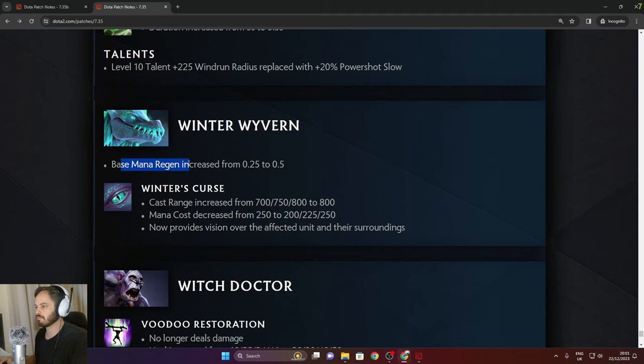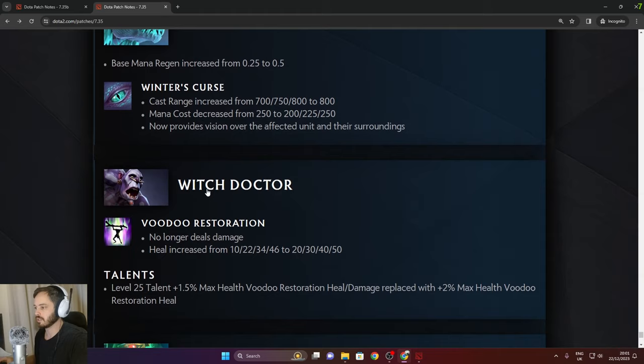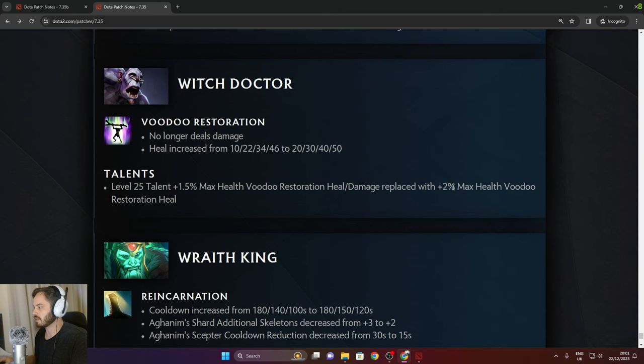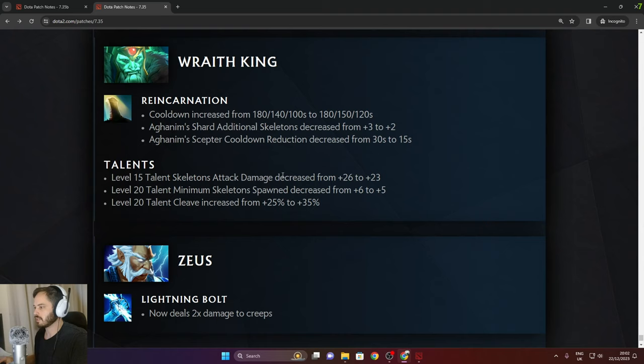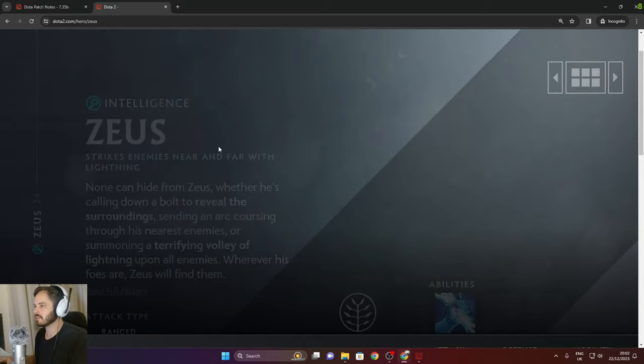Winter Wyvern: base mana regen increased from 0.25 to 0.5. Winter's Curse cast range increased to 800. Now provides vision over the affected unit and surroundings. Witch Doctor: Voodoo Restoration no longer deals damage but healing increased by 4 in the late game. Level 25 talent 2% max health Voodoo Restoration heal. Wraith King: Reincarnation cooldown increased by 20 seconds in late game. Aghanim Shard additional skeletons decreased from 3 to 2. Aghanim Scepter cooldown reduction decreased from 30 to 15 seconds. Skeleton attack damage and minimum spawn talents also decreased. And Zeus: Lightning Bolt now deals double damage to creeps — and that is the entire 7.35 gameplay update.